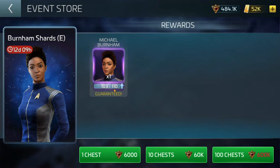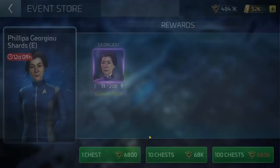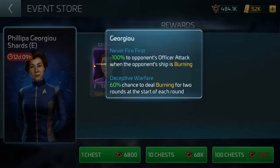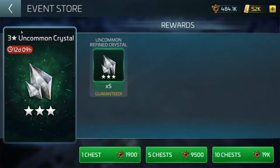Burnham shards — I'm pretty close to getting her to tier two, I'll probably tear her up the rest of the way. And of course you've got Felipe Giorgio — if you don't have her, get her. She's fantastic, she makes burning great again. There are all sorts of neat tricks you can do with Giorgio. She's basically Scopely's answer to fix burning.